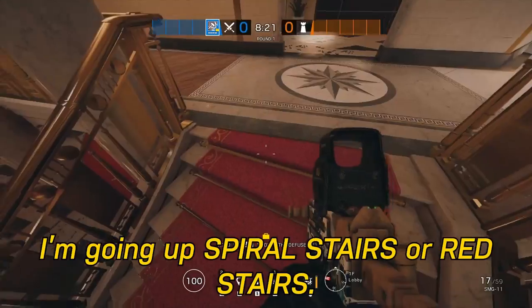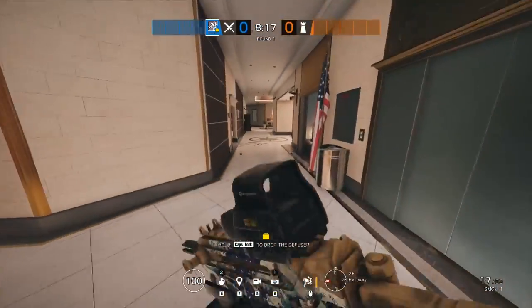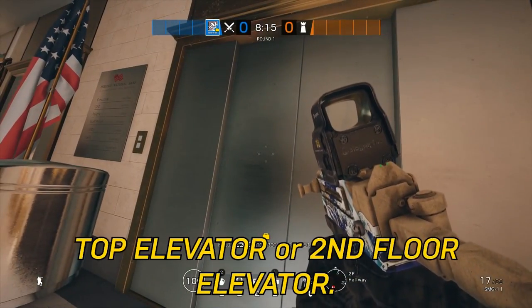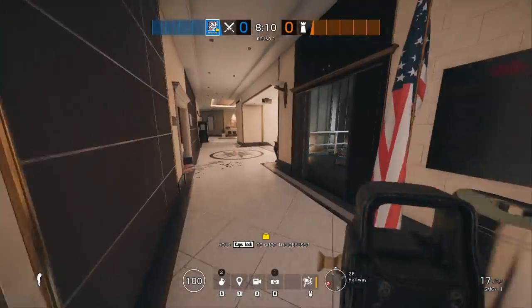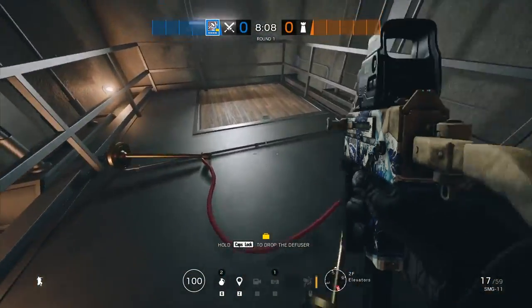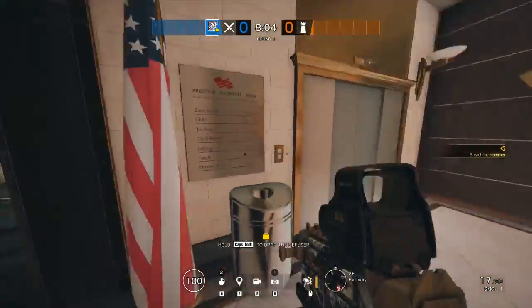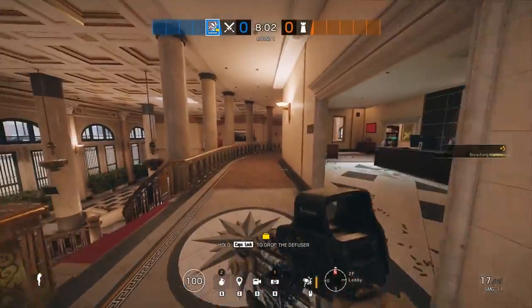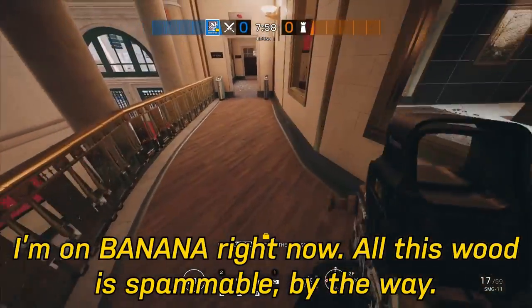I'm going up Spiral Stairs or Red Stairs. Top Elevator or Second Floor Elevator — the big boys will probably call this E2. Second Floor Elevator Hatch. Banana — I'm on Banana right now. All this wood is spammable, by the way.